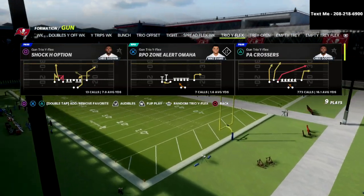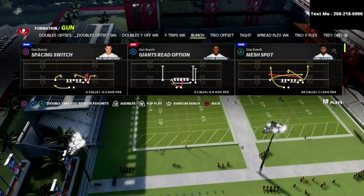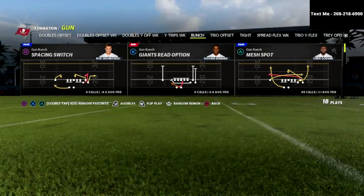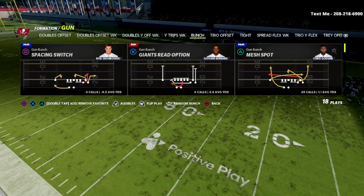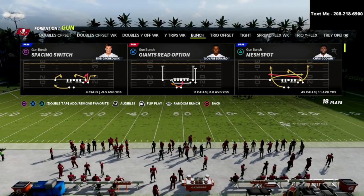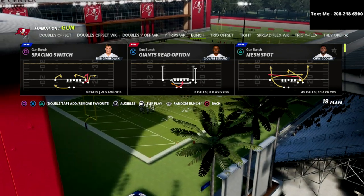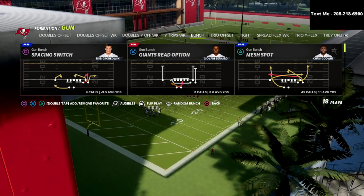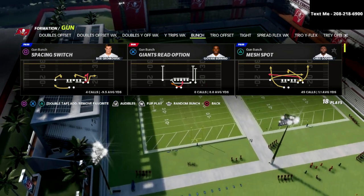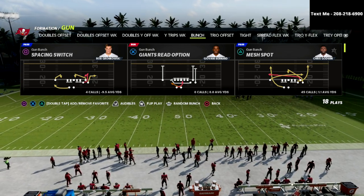I personally believe that the Trio Y Flex is the best offense by far in this game, but the Bunch is still one of the more popular offenses. I have an e-book on the Trio Y Flex and also one on the Gun Bunch. If you want to get access to every e-book I've released — both on offense and defense — you can join the Patreon for just $10 a month. That unlocks every single e-book: eight defensive and five offensive, totaling 13 guides, with more on the way. While your subscription is active, you'll get instant access to everything.